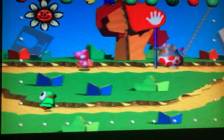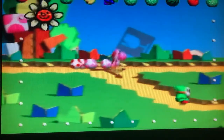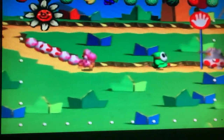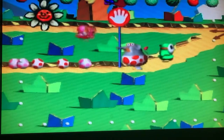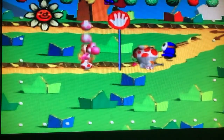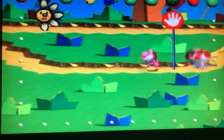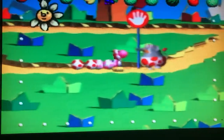When you start the game, you get to choose from one of six different colored Yoshis: green, yellow, red, pink, blue, and light blue — or sky blue. All of the Yoshis, despite the different colors, all play exactly the same; there are no real differences in what they're able to do.